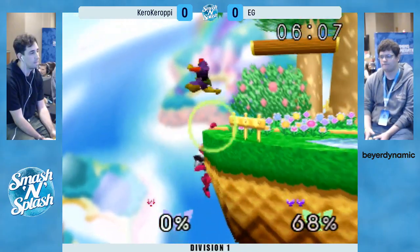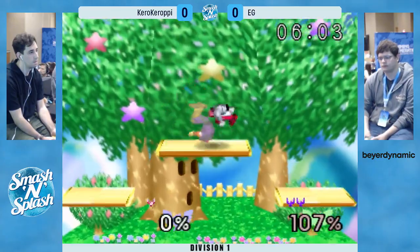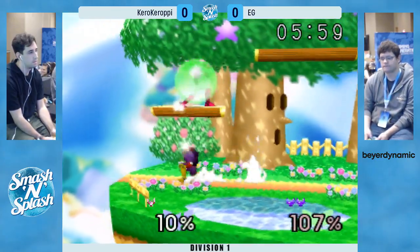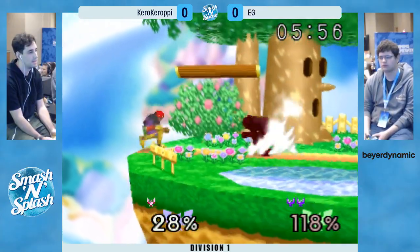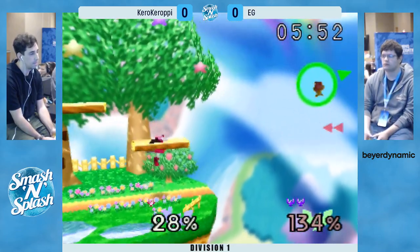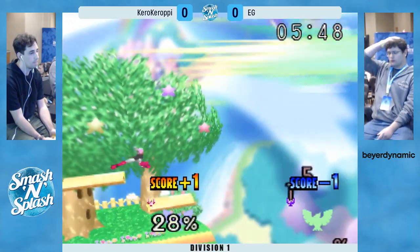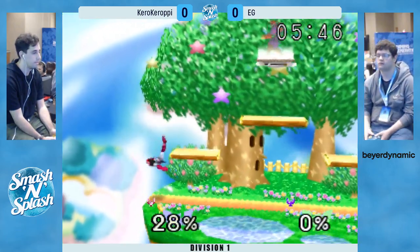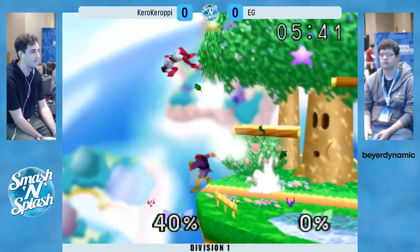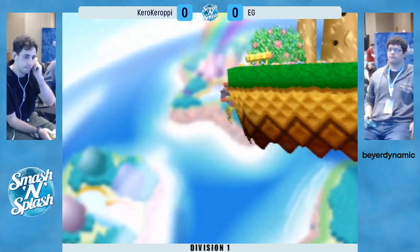It looked like Kiro just didn't want to deal with that DI. Really quick movement there from Kiro. He went a little too far and pushed him off. Interesting trade — a reverse hit on that. Kiro was at zero so he went nowhere. He was just on fire, really hot. It doesn't look like EG knew what to do with it either. Interesting commitment — you kind of have to commit to something there, but that's definitely not what he wanted to do. EG taking advantage.